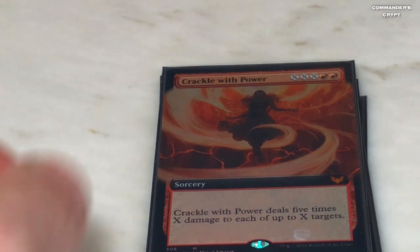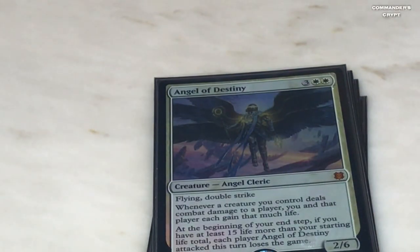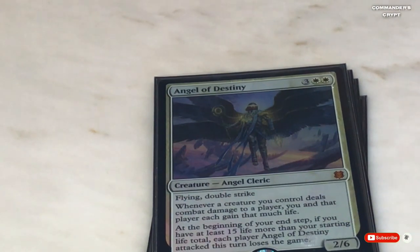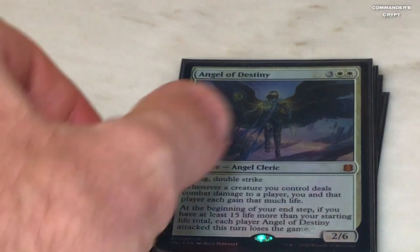Angel of Destiny — another bomb. Two white, three colorless, double strike. Whenever a creature you control deals combat damage to a player, you and that player each gain that much life. What you do with this is attack — all your creatures have lifelink so your opponent gains life too, but you gain all the life. Then at the beginning of your end step, if you have at least 15 life more than your starting life total, each player that Angel of Destiny attacked this turn loses the game. That is a big bomb.